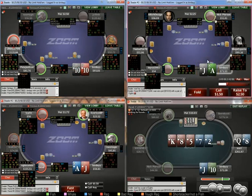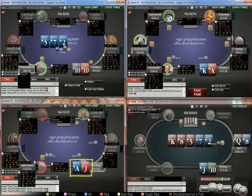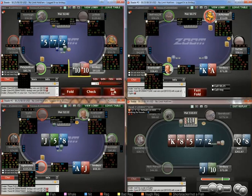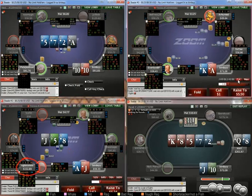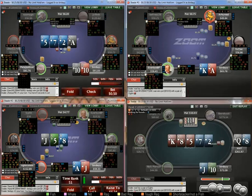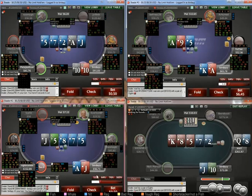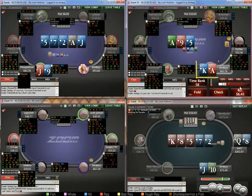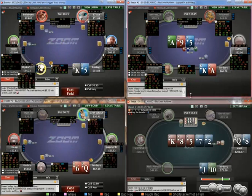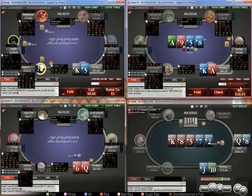Ace-jack can be okay as a 3-bet bluff here — I'd prefer the suited variety. Versus min-open I'm going to defend ace-jack. I'm going to bet fairly big versus the fish on table 1. Giovanni over-bets flop — I can't fold my hand so I'm just going to call, and likely value bet river. I don't think we want to be going big though. Just going to check back tens. Sizing generally going to go three streets — just under half pot, just under half pot, then jam will be fine.